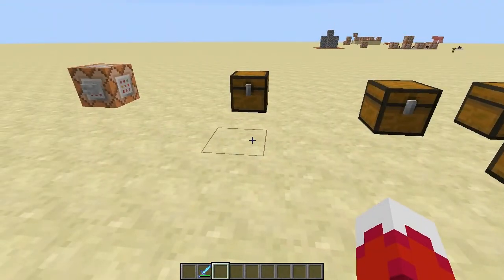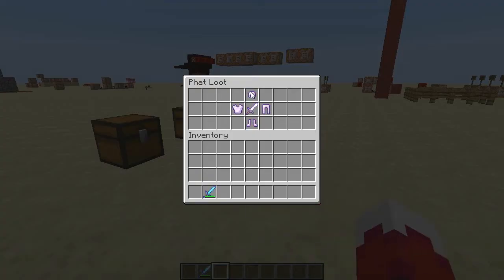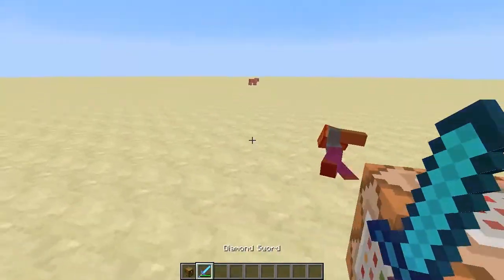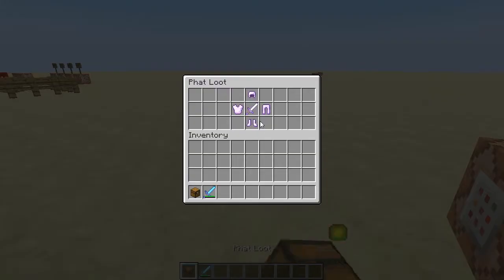For example, we have this lovely chest right here. Let's say we had a zombie that dropped that fat loot.